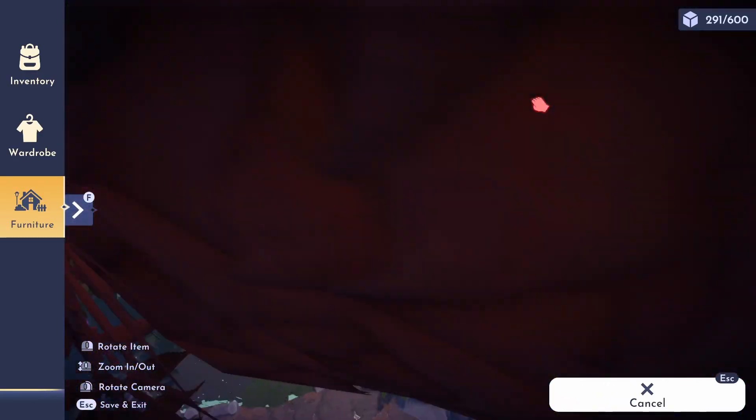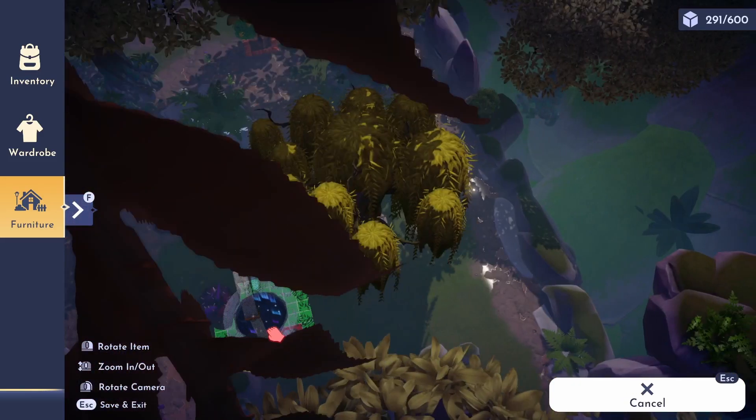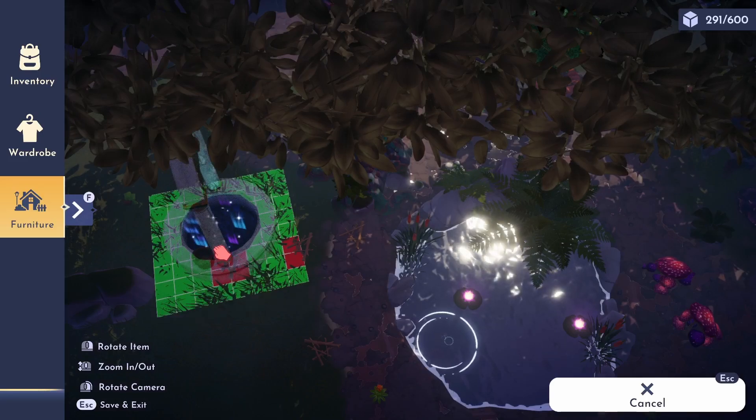Let's start by opening the furniture menu. Close the panel and click on your unlocked fountain in the biome. Then drag the fountain to the other side of the blocked area and place it in a green spot.